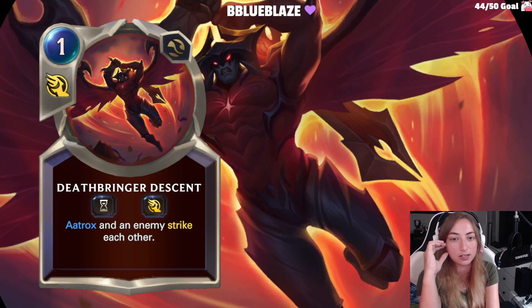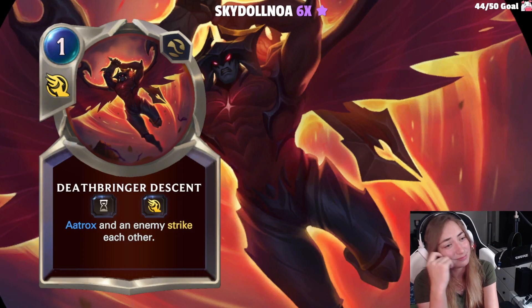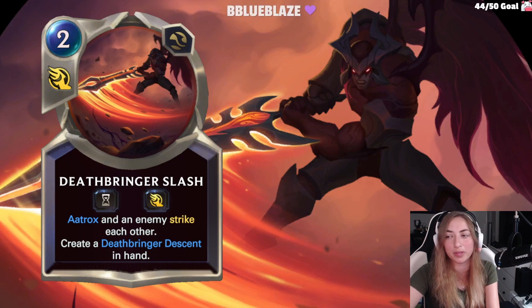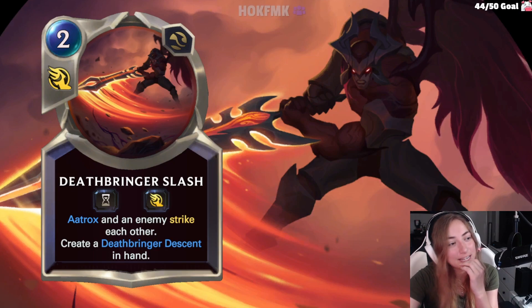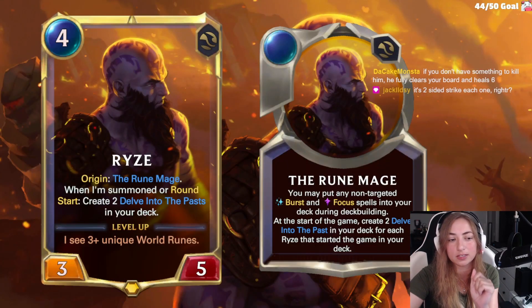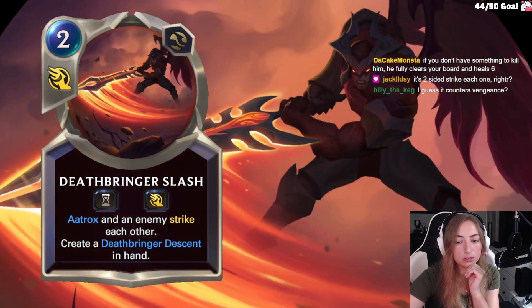Still fleeting, 1 cost this time, and then you strike an enemy again. This is 6 mana of strikes. Level 1 Aatrox is 6 health — you're gonna kill your own Aatrox by playing all of these. But then level 2 is 10 health. I love how they incorporated his ability though — it's absolutely fantastic. They all work as: Aatrox and an enemy strike each other. It counters vengeance and a bunch of other kill spells.